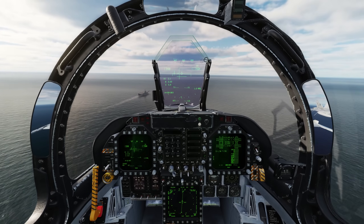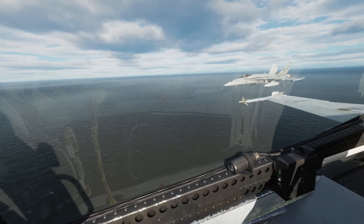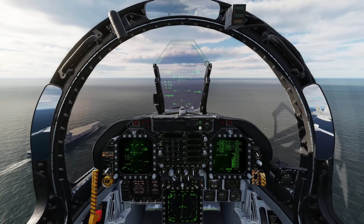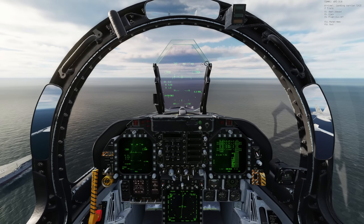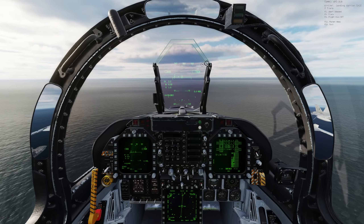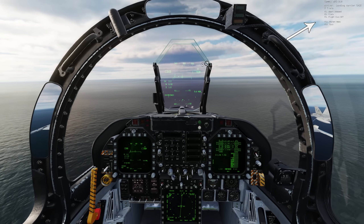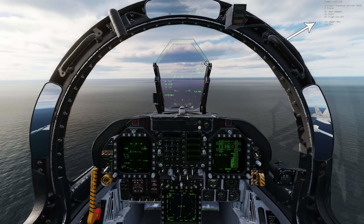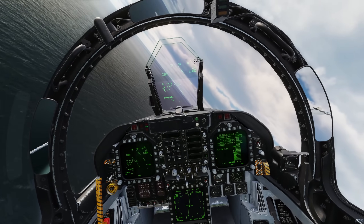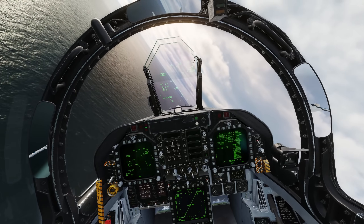We're flying in a formation of two. Normally as number one, you'd break over the deck of the carrier, but here we'll give ourselves an extra 10 seconds before doing the break, to have more time to get established on the downwind. Throttle idle, speed brakes out, put yourself in a level turn, pulling at least 2 G's.